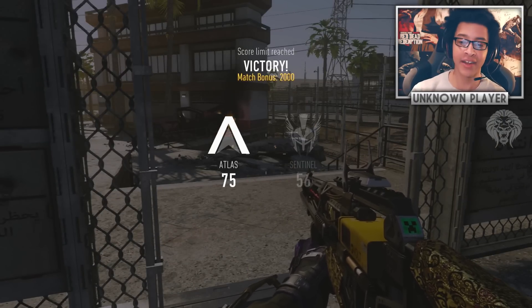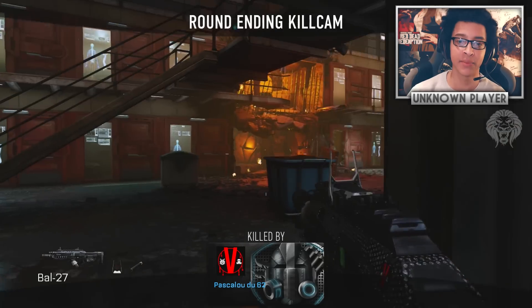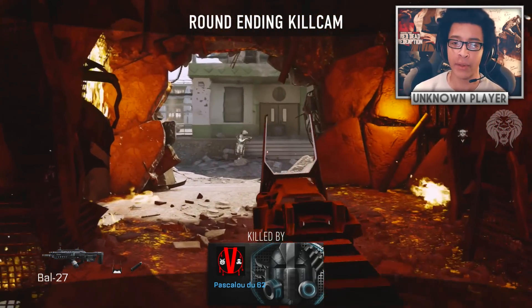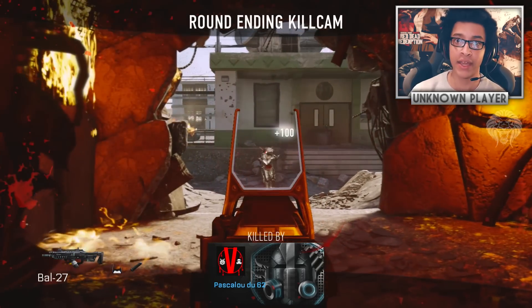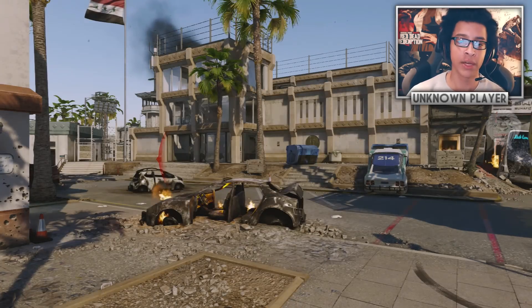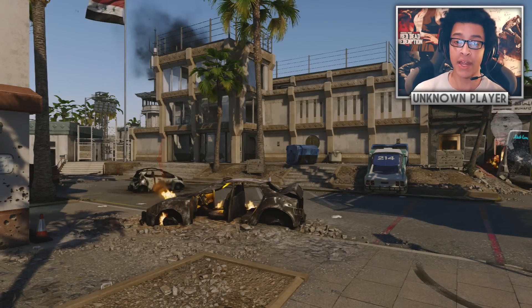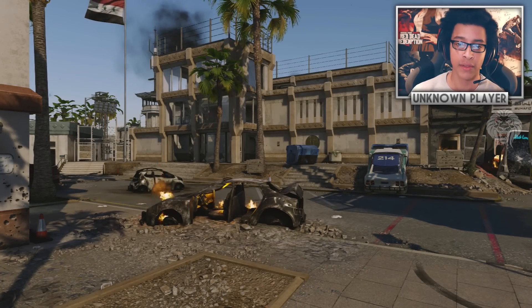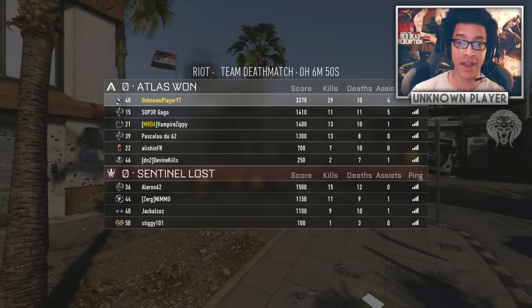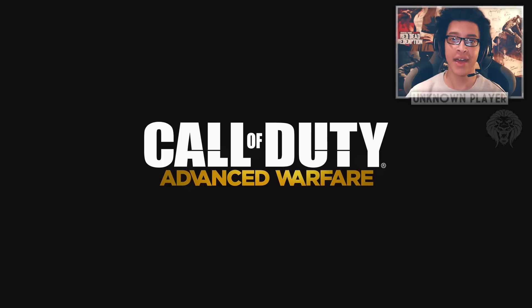That was a really fun game rushing around with the A4, the brand new weapon in Advanced Warfare. Hopefully you enjoyed the video — it was a lot of fun just running around with a new weapon and seeing how it plays. The final score was 29 and 10, which was pretty good KD for a brand new weapon. Hope you enjoyed the video, see you guys later!